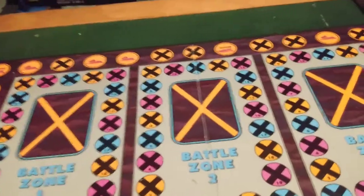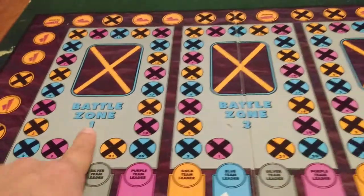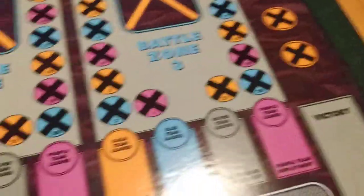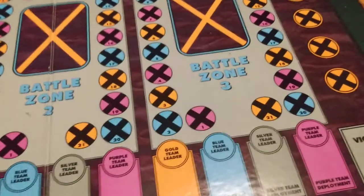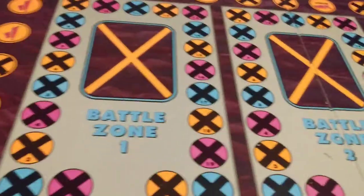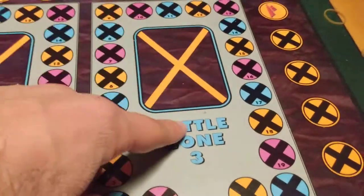It's the Uncanny X-Men Alert Adventure Game, the board game. It's a pretty cool game. You've got different battle zones — battle zone one, two, and three. You're going to get your gold team leader and gold team deployment spaces. This game looks confusing and to me it is a little bit, but I figured out how to play it. There's a start and experience track where you go up to get experience toward victory. Sometimes you've got to step in here too and move your markers around for battling in the zones.